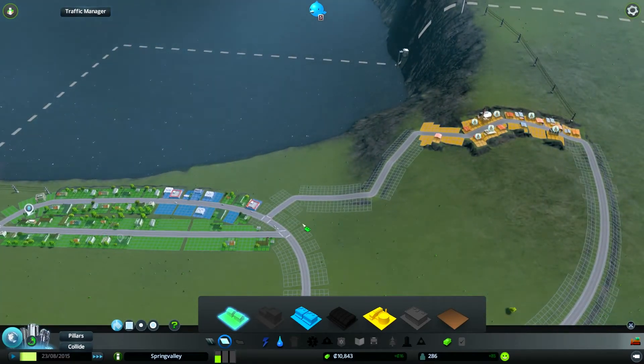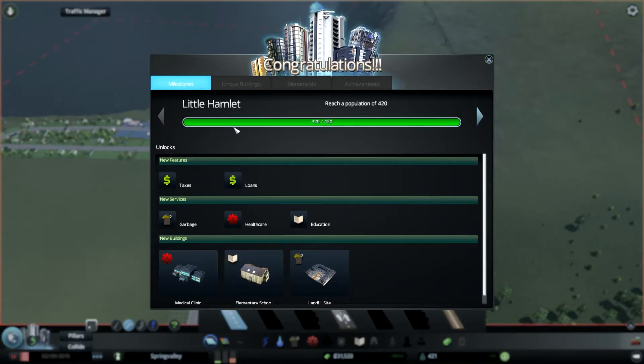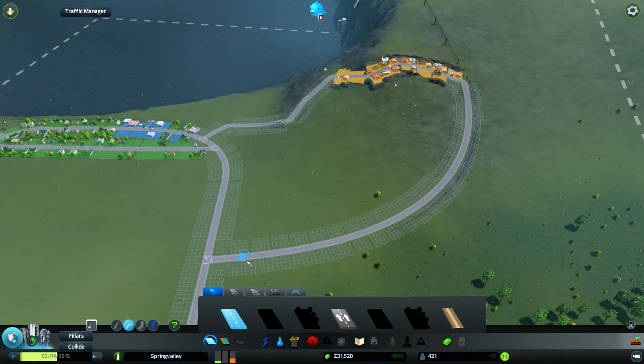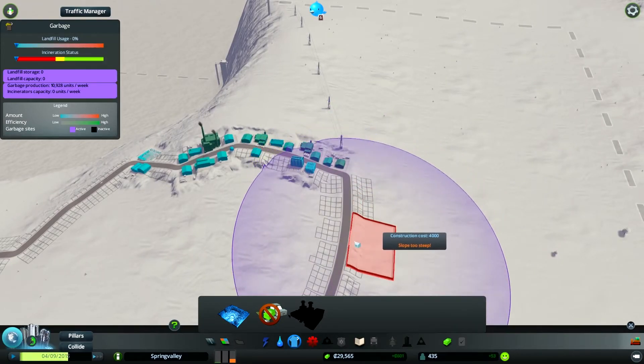You guys got workers yet? They're coming - they're right here, gonna drive on over. All the stuff is different - the elementary school, medical clinic, garbage, taxes, loans. They do look different, I can't wait to put one down. We ain't gonna have enough money to do that anyway. I kind of want to connect it right there but I want to have this other part too. There we go - that's the spot I was looking for. Now we need garbage - just a regular old landfill site.